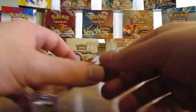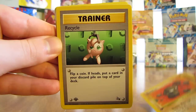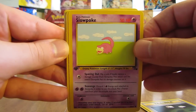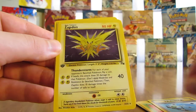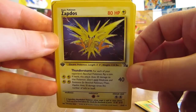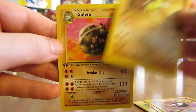So now I've pulled two of the three Legendary Birds — I need Articuno now to get all three. We have Geodude, Recycle Trainer, Gambler, Slowpoke, Kabuto, Zubat, Energy Search. Rare is a Zapdos — there we go! Another Legendary Bird, not the one I needed, but definitely one of the holofoil cards I was really hoping for. Second Zapdos of the box. There should be one more holofoil card in one of the last two packs. There's a Ghastly, Sandslash, and Golem.